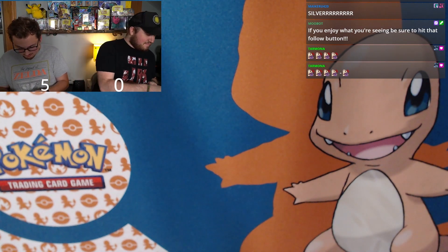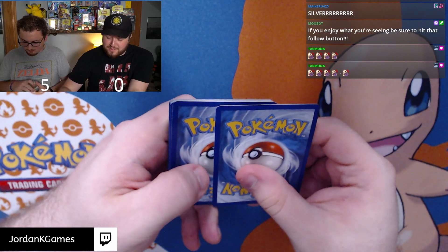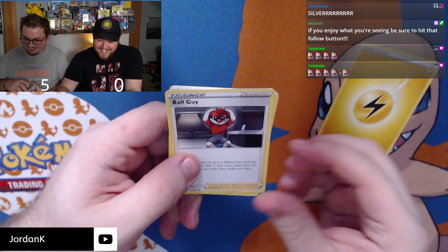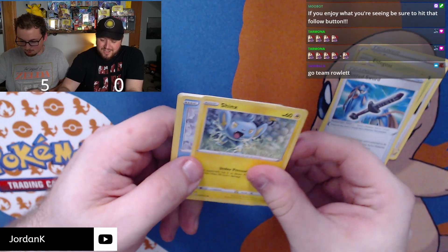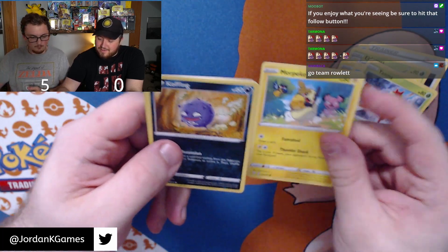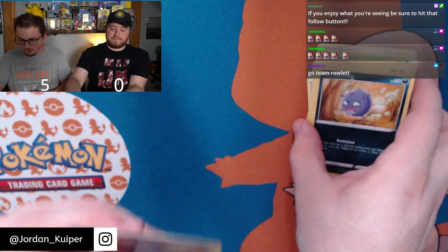I've pulled a Rowlet in every single pack — I'm actually gonna keep all the Rowlets in a separate stack. Fifth pack: Ball Guy, Eldegoss, Rusted Sword, Inkay, Horsea, Yanma, Morpeko — I love how it looks like he's being chased — Coughing, reverse holo Coughing, and Professor's Research for the rare. That's the illuminati confirmed. Three packs, zero points.